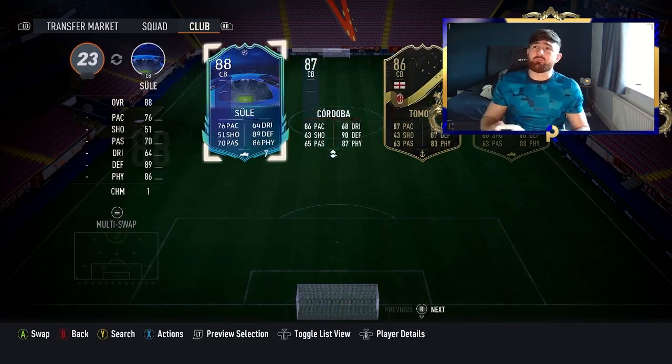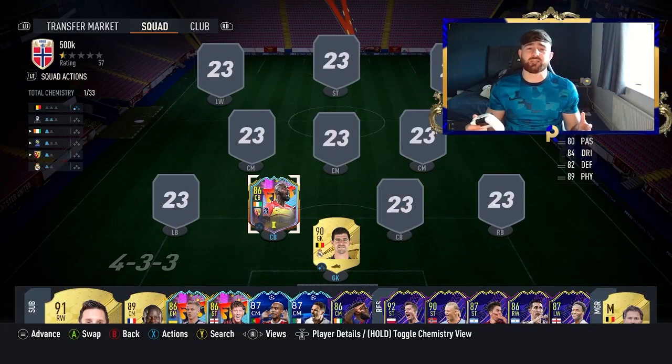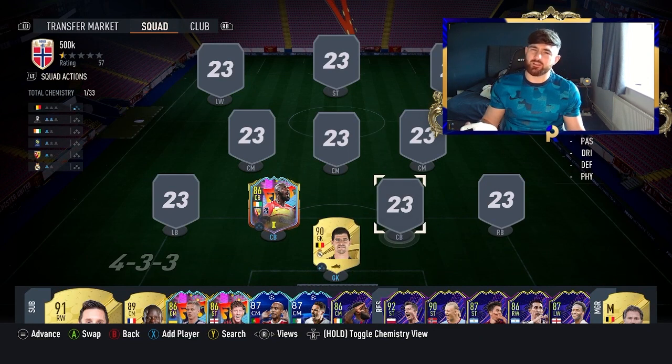Second of all, we've got the main man from last year — of course Fafana, the guy who absolutely mudded up teams last year, and he's only coming in right now at 87,000 coins, which actually isn't bad at all. He is available at left back, but you know you've got to put him in defence.